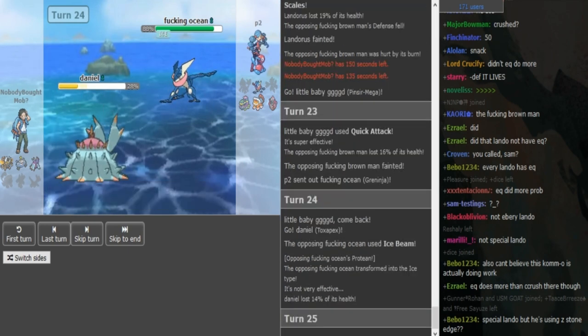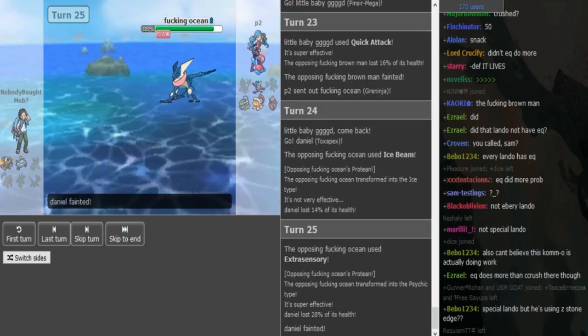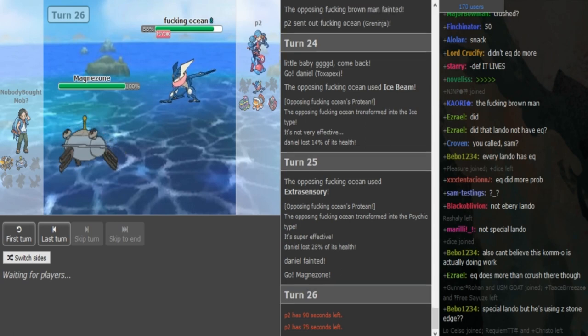Click Extra Sensory — and even if he pivots into Magnezone, there's the Extra Sensory picking up the kill. If he pivoted into Magnezone, and if he has Low Kick or HP Fire, he could pick up Magnezone next turn. Magnezone is probably Scarf and also can't outspeed Greninja. If Scarf Landorus has HP Ice to hit Pinsir, he doesn't even need a Rock move, because I think Pinsir is pretty low at this point.